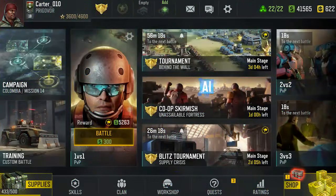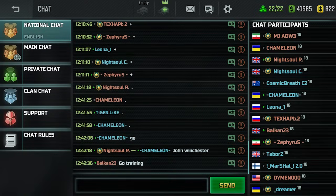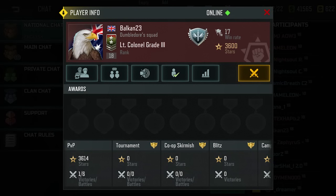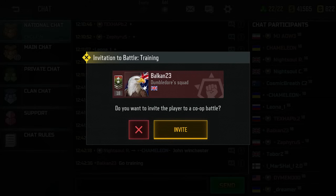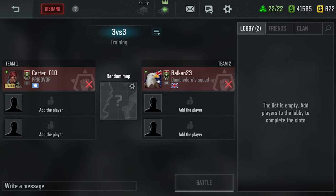The second way is to use a player card. To achieve this, open the player's profile, tap the Invite to Battle button, and select a battle mode. A lobby will be created with the player you've invited, and you'll be able to invite other players from the lobby itself.